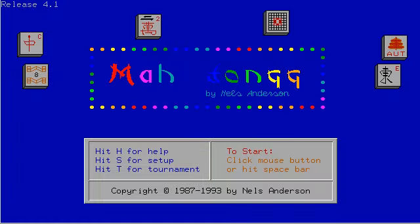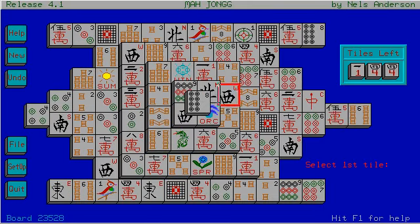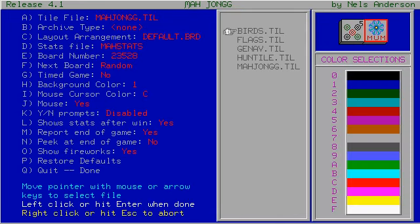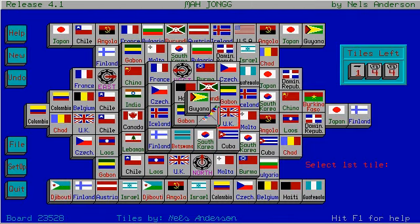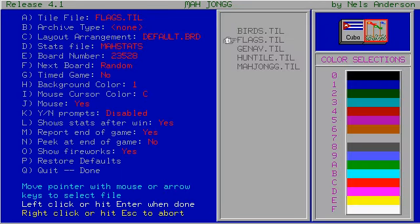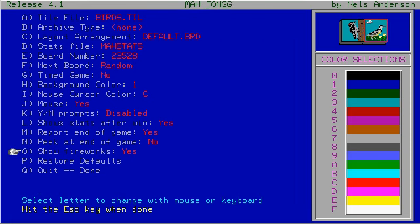I wanted to show you guys some other stuff that you can do in this game, because there's a lot of options. This is the standard layout of the tiles, but you can also go into setup and change what the tiles look like. You can do flags, for instance — that's kind of interesting. You've got all these flags to learn about. There was a memory game like that, wasn't there? And there's other ones, like the birds — though this is kind of hard to see.